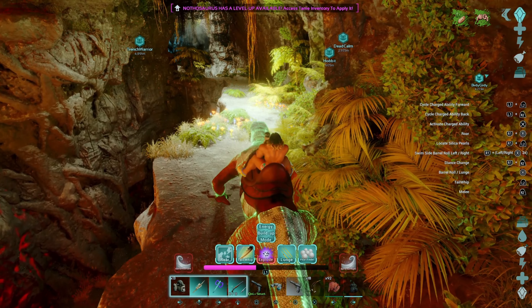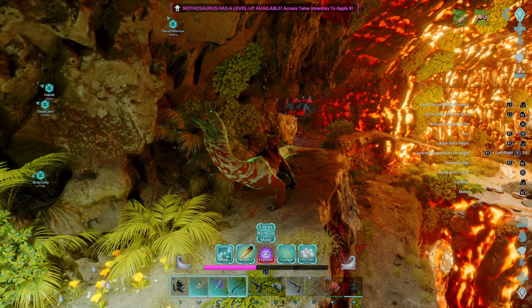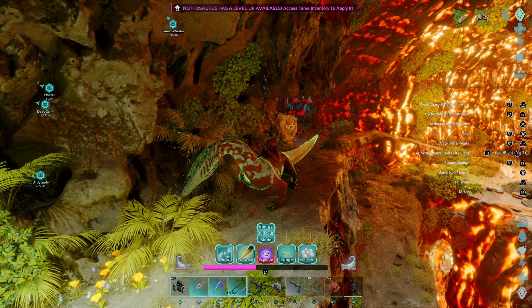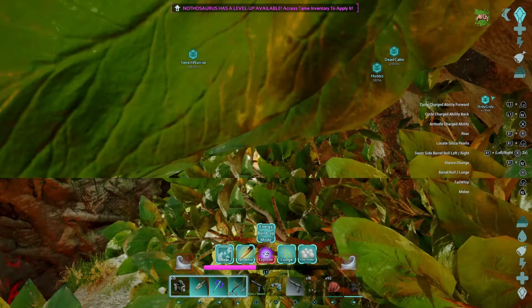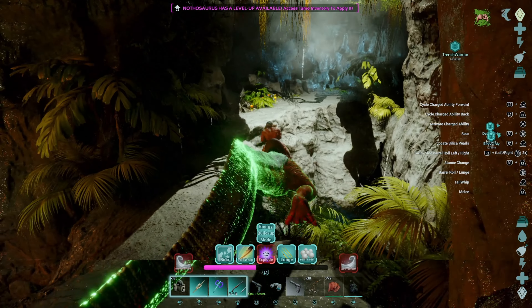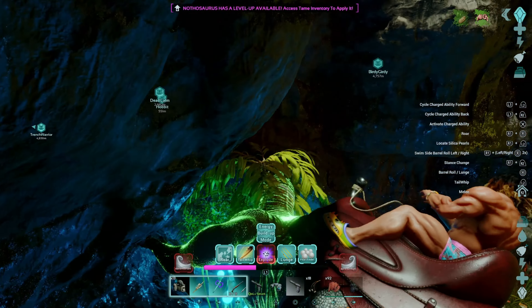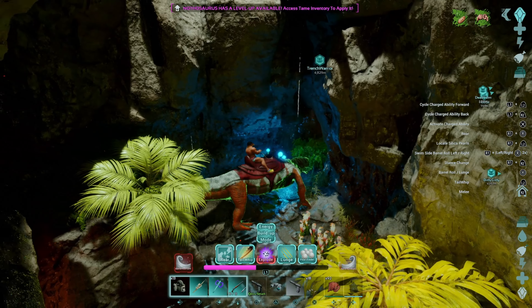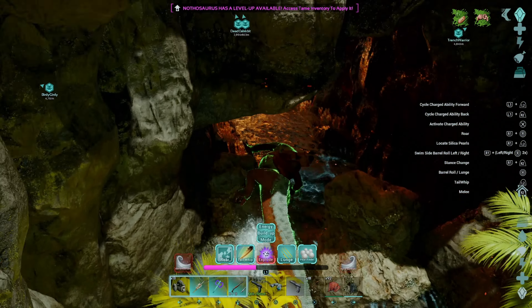We do have a roar — that's R1 and R3. Pretty badass little roar he does there. We've got a lot of silica pearls in this cave, and that's something he's got the ability to find. Which is kind of awesome because it costs quite a few silica pearls just to tame this guy.